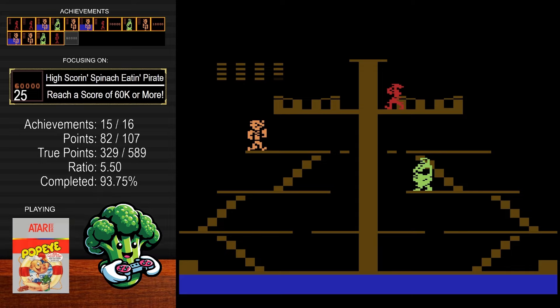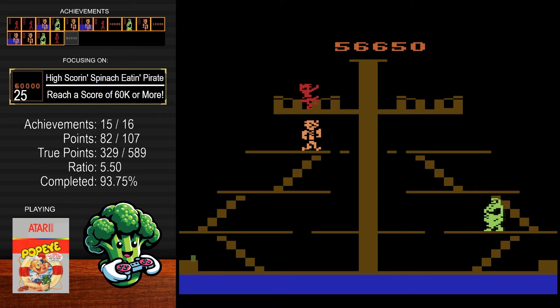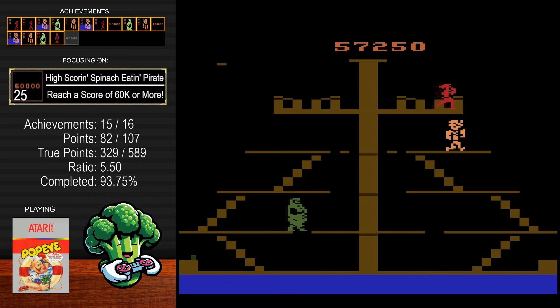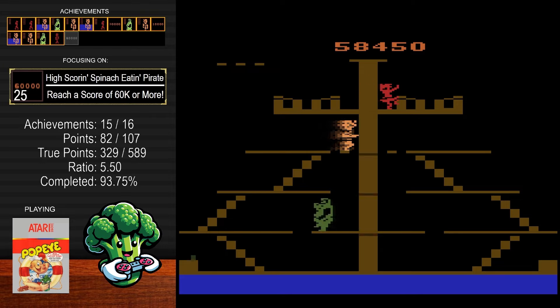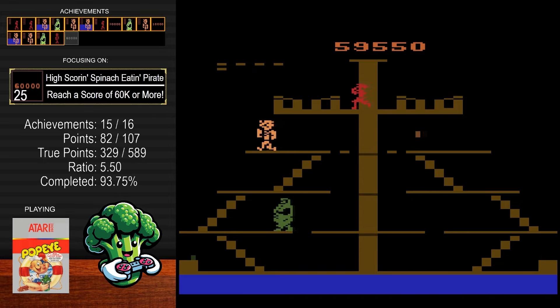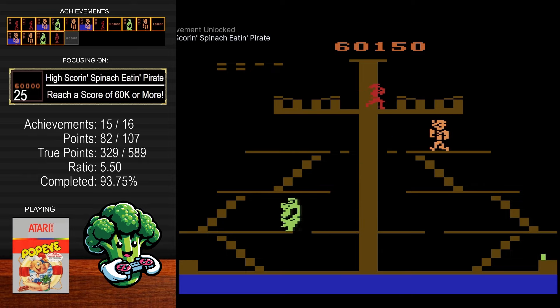This is the second round of wave three. What got me through this was that I expected the bottles to be flying at the same speed as the other two boards on the second loop, because they'd been coming so fast. I was getting nervous going into this third board — thinking the bottles were going to be flying at me super fast in a small area — but what actually happens is the bottles on this board fly at the original speed. There I grabbed my spinach, hit Bluto, and got the 60K achievement.